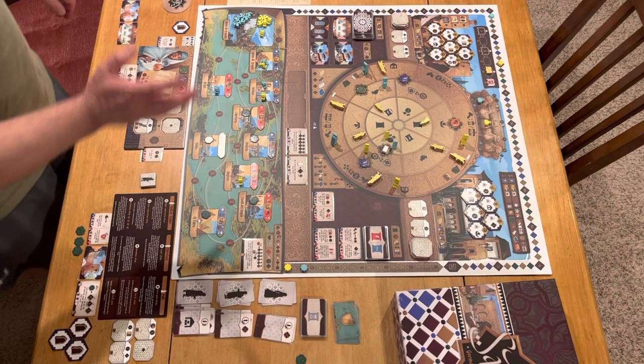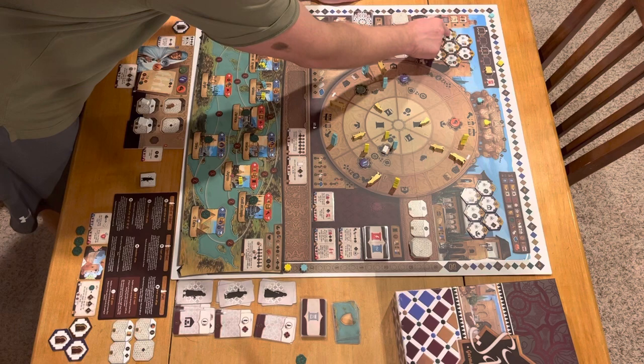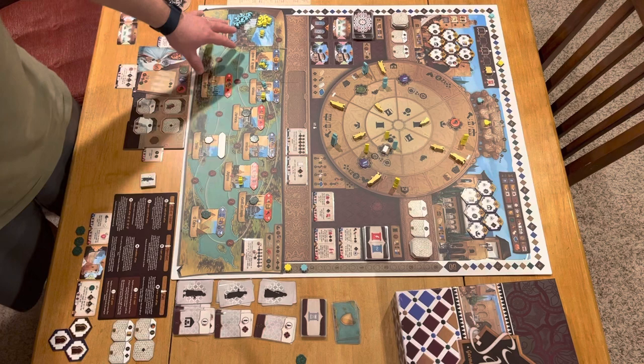One thing you didn't see is if we unlock one of the Vizier's Wishes scoring tiles, which happens in rounds two, four, and at the end of the game — we would score everything in the tower categorically at one point per item, with the last scoring at two points per item. That's how you score a bunch of what you built. I didn't demonstrate the export actions, but I think you get a solid feel for how this game plays.